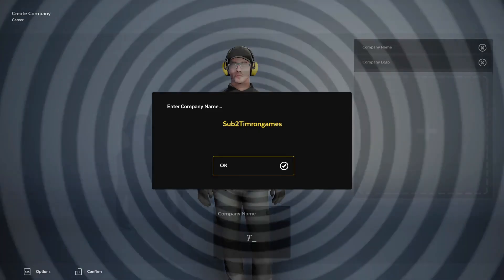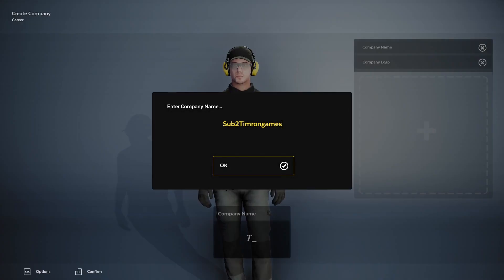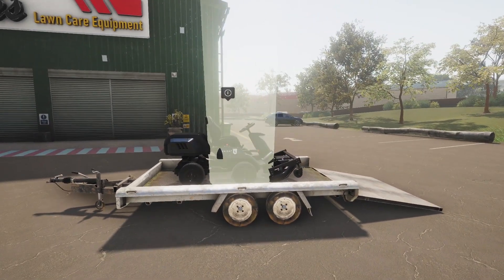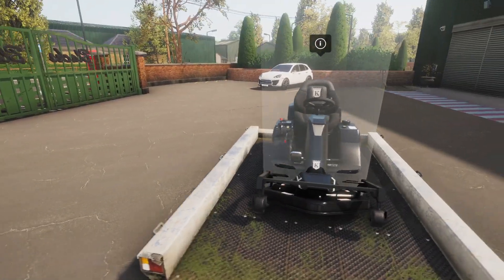I had to enter my company name — it may be a little subliminal but that's just how I spell it. I can pick between this one with the collector on the back or this one — this looks like the obvious choice to me. Whoa, this thing's very touchy, I'm gonna get on my mower.